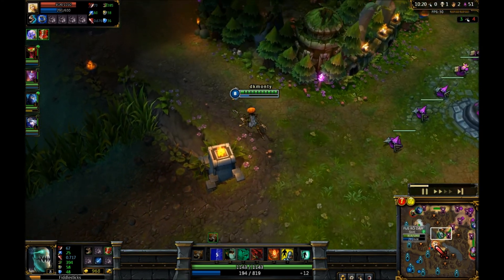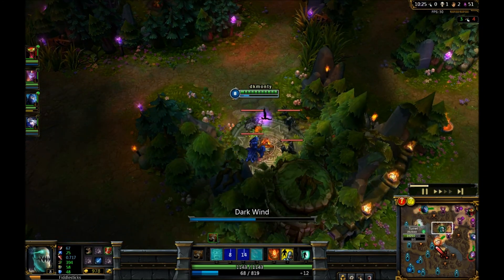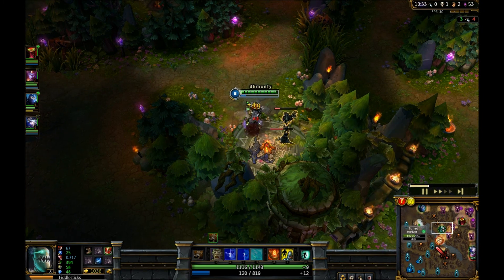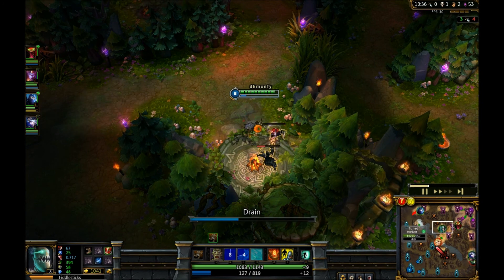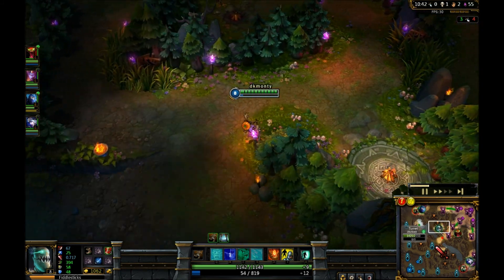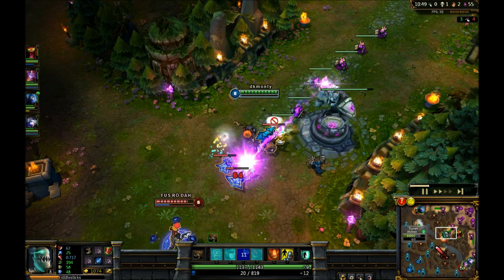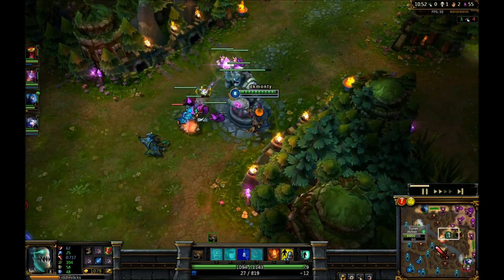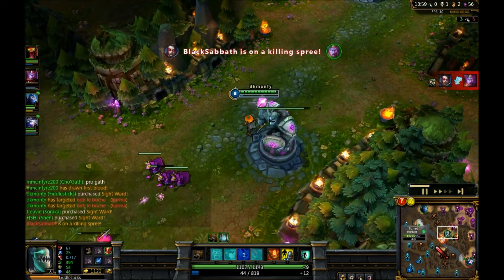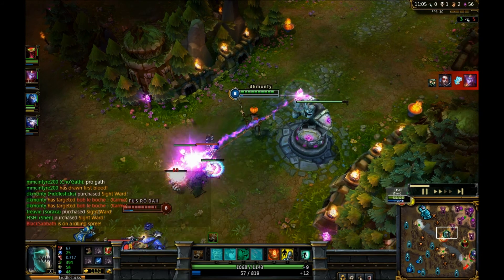My item build generally stays the same. You want to get a Deathfire Grasp, so obviously you want Kage's Lucky Pick as early as possible as your first item after boots. After your Kage's Lucky Pick, get Sorcerer's Shoes, and then it depends on the enemy team but you want to be building tankiness, then Deathfire Grasp and Void Staff. I think I go Abyssal Scepter as my second item after Sorcerer's Shoes.